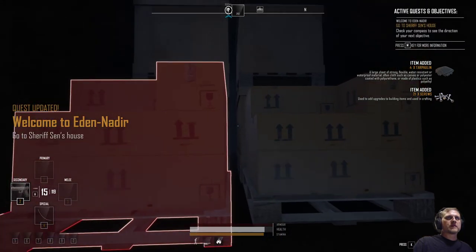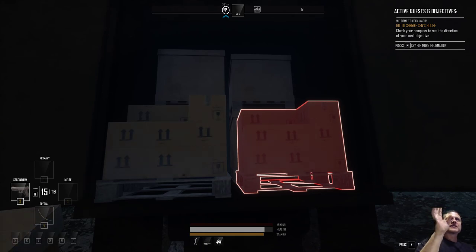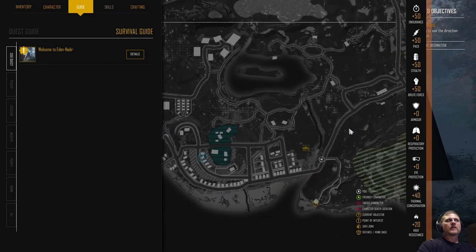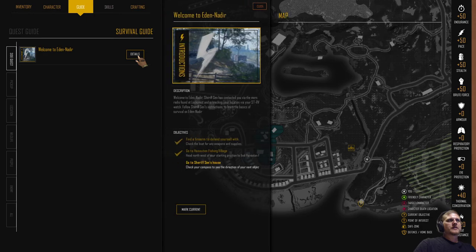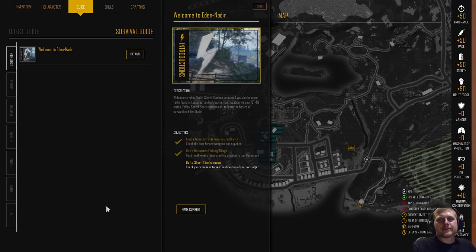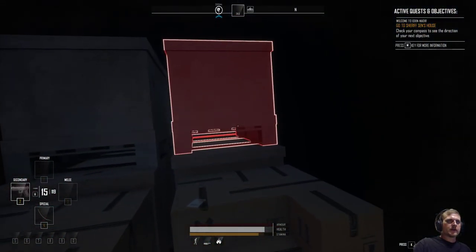We got 21 screws! I see the active quest is actually up in the top right of the screen — I don't know why I didn't pay attention to that. So that's awesome. Check your compass to see your direction of your next objective: go to Sheriff Sin's house. I wonder if we'll see a car along the way. Did they move Sheriff Sin's house too? Could have — never know.